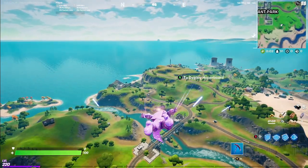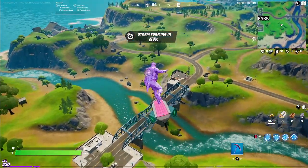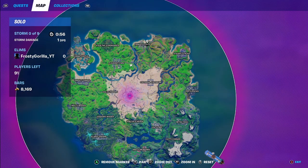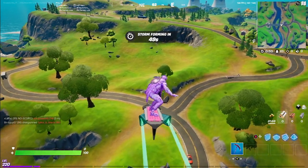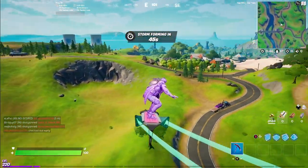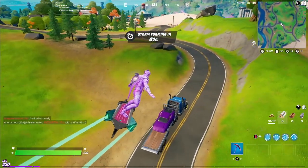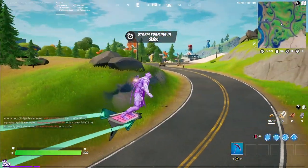Hey guys, it's your boy Frosty. In this video I'm going to be showing you how to complete the challenge of delivering a truck to Sunflower's Farm. You're going to want to make sure that you jump in the sky and head a little bit towards this direction, looking down on the ground and trying to scope out the area for a truck. I'm not sure if it will work if you deliver a car, so I wouldn't risk it. However, this challenge can be completed by using a semi truck or a regular truck.